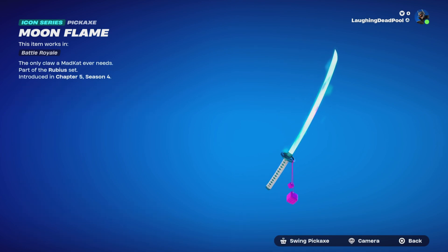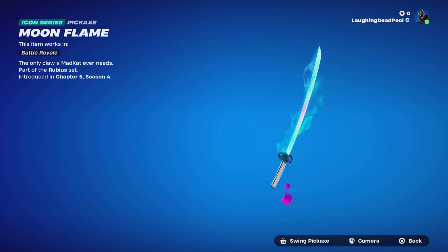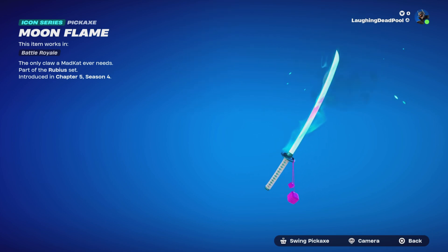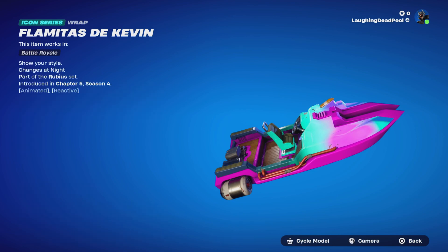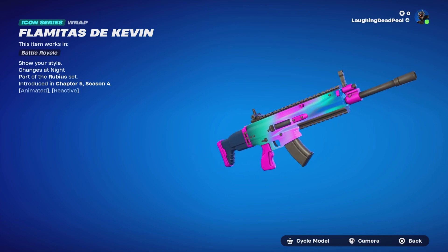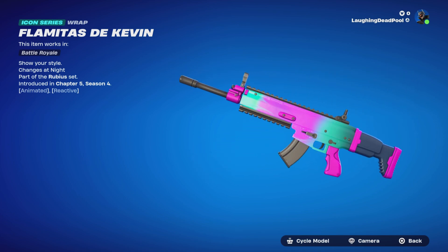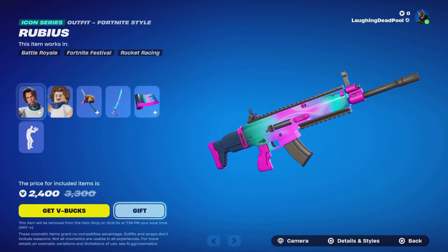I definitely love the Moon Flame Pickaxe — I love the colors on it. It's the only pickaxe Madcap ever needs; it's pretty great. It changes during the night, and the weapon wrap — the Flamey Todd D Kevin — also changes at nighttime. Pretty cool.